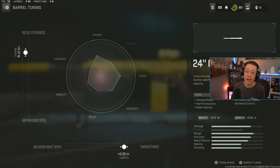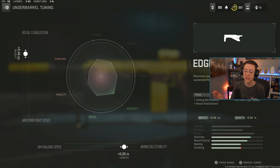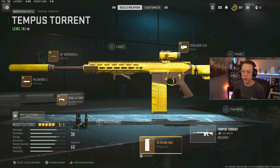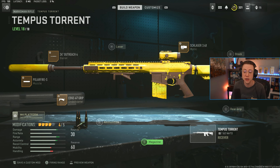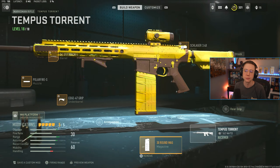I use the Polar Fire S suppressor with this barrel, which helps a ton with velocity and damage range — huge for Warzone. Tune for better velocity and slightly faster ADS speed. Once more, I'm using the Edge 47, same as in multiplayer, going for better stability and stabilization. Lastly, I use the 30-round mag for Warzone as an added safety net — that extra ammo can save your life against larger squads. That said, 20 rounds isn't the worst; you could drop to 20 and throw on high velocity instead.